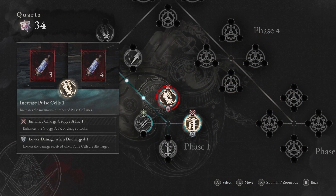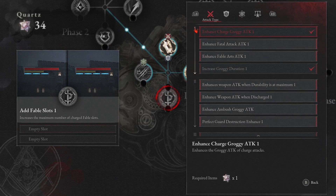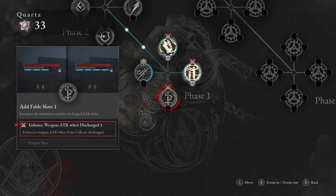The P Organ is a system that allows you to upgrade your character. Use Quartz to optimize P to your liking. Within the P Organ, you can select which slots to unlock depending on your preference. Decrypting an entire group of slots will prompt a new set of special synergy effects.